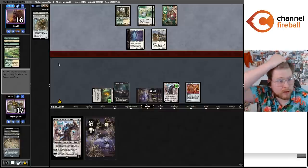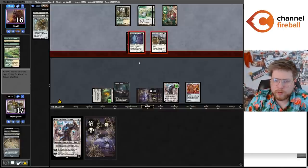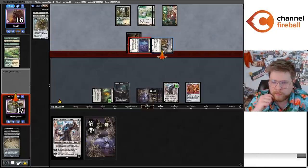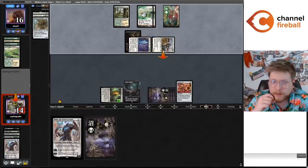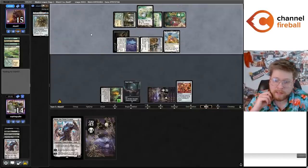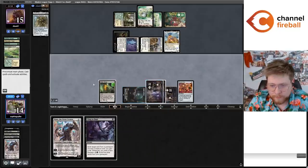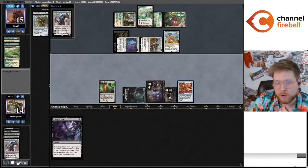Heliod is a creature, but if they sack in the Upkeep it's not a creature anymore — they feel like they can't sack in the Upkeep. I have exactly enough mana for Karn and Bridge. Now if they do draw a Spike Feeder things are weird, but I think they do deck a turn before I do and I don't think they can actually win from this position. Just Skyclave — no ETB because of Torpor Orb. I'm going to Needle Spike Feeder if I get to attack with Karn, because I don't actually think they can beat that.